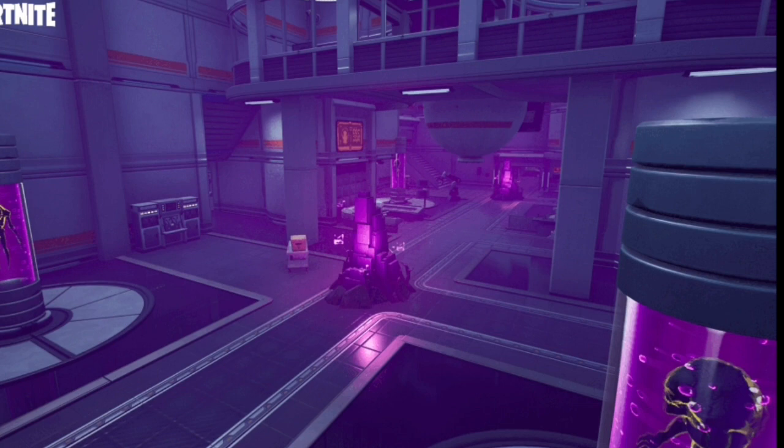This is the Lab, and in the background you can clearly see Corny Complex walls. I've even played the game mode - they use so much Corny Complex here, it's insane. I think Save the World should be updated with Chapter 2 or Chapter 3 props, because right now it kind of just looks like Chapter 1 but from a different dimension. They use Corny Complex in the Lab dungeon, and I find this fascinating. You can also see an IO screen in the background - they actually changed the IO screen to be different in this game mode.